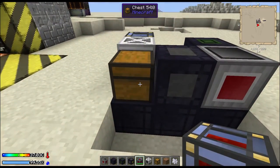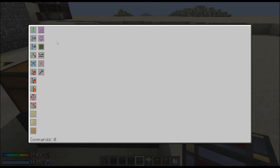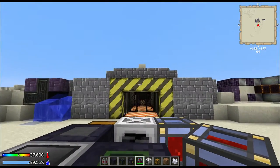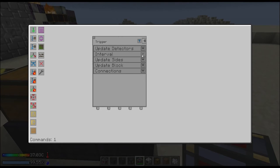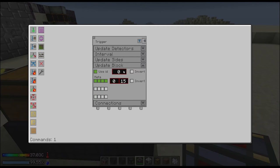We're gonna throw saplings in here, and now we're gonna write our code. First thing we want is a trigger, and we wanna set the connection to block update detector. You wanna specify which detector, and then you're gonna specify which direction — we're gonna look north. If you look in the upper right-hand corner you can see which direction you're facing, so we want the north face of that detector. We're gonna leave it on a one-second interval. We are going to require the north face, and then we're gonna use block ID zero, which is an air block. And then we have our connection set.